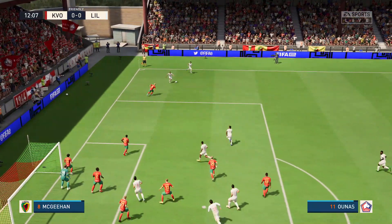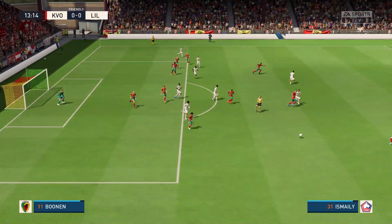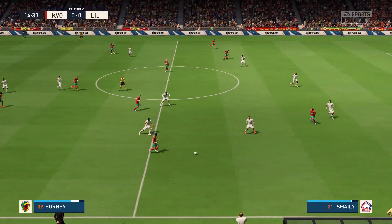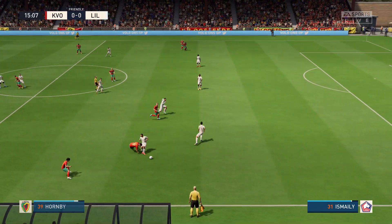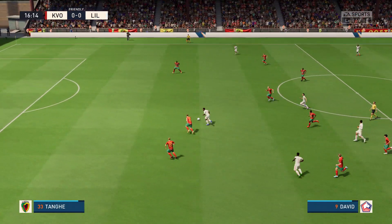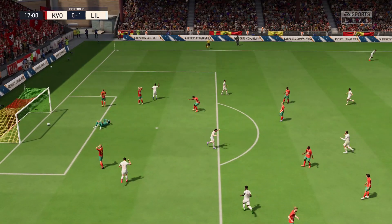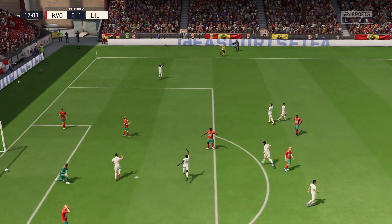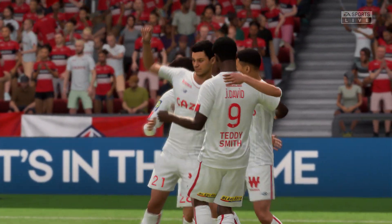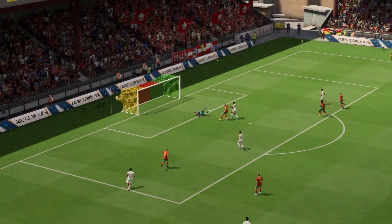Well, opting for the short corner. Bamba. A bad pass it was. Tatsuhiro Sakamoto. Opportunity, it is. In it goes. The goal — 1-0. And that changes the dynamic. Well, let's take another look. And you have to say, the defending is so poor, that's far too easy. The keeper had no chance there.